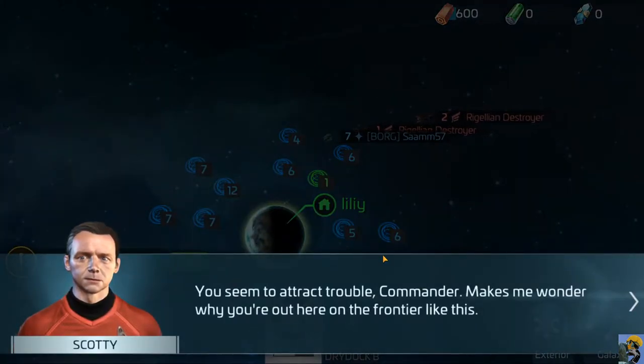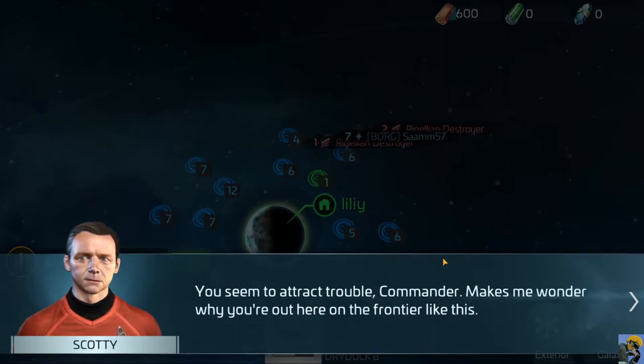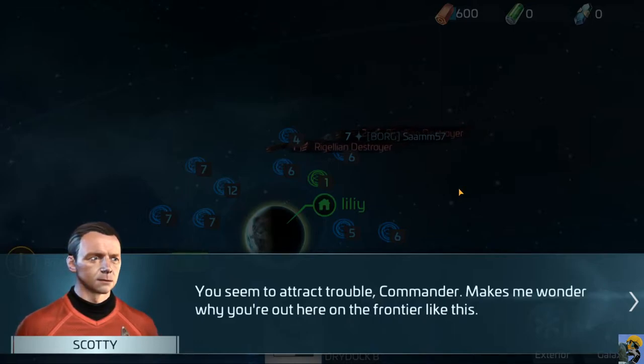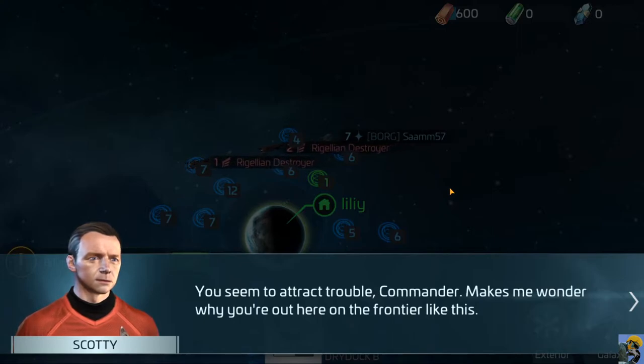You seem to attract trouble, Commander - makes me wonder why you're out here on a frontier like this. I don't appreciate that accusation, Scotty, because I wouldn't have gone after that Klingon wreckage had you not told me to do so. That invited the trouble, and then somebody else was attacking colonists - that was pre-existing my arrival. Your cause-and-effect attribution is alarmingly wrong.